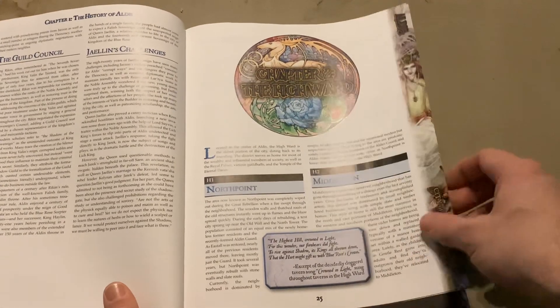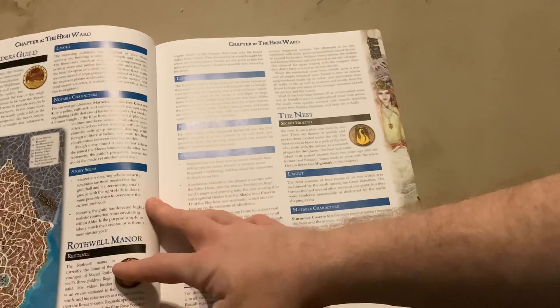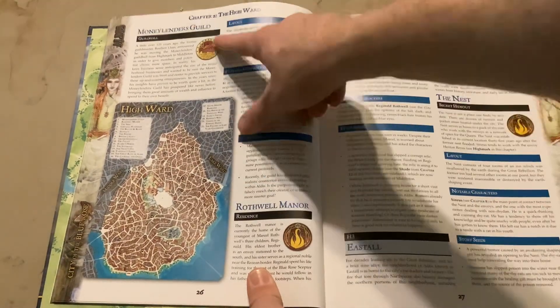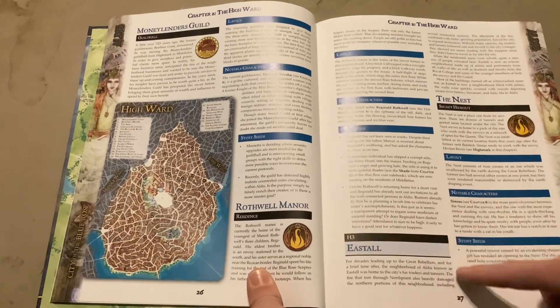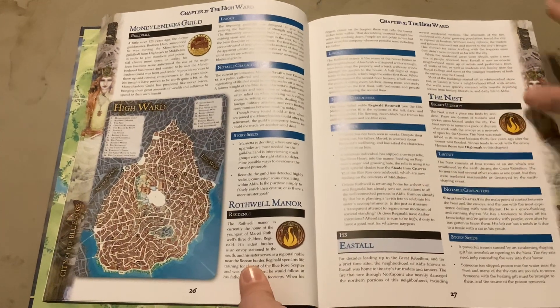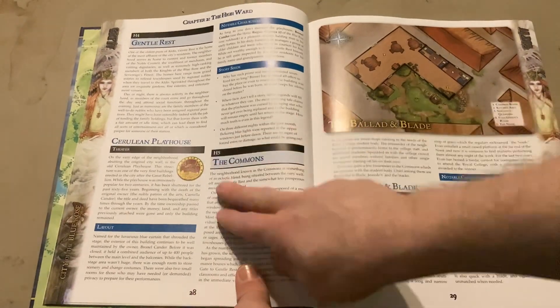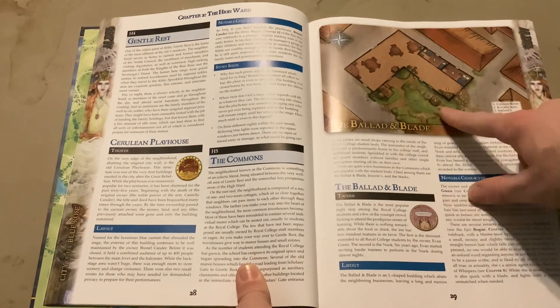Starting with Chapter 2, we get into the wards. We start off with the High Ward, which shows a map of that section of the city, and then it gets into the different types of buildings and places you're going to find in that specific location.